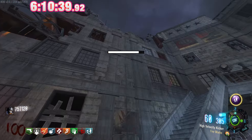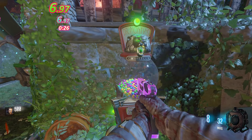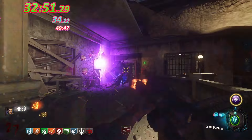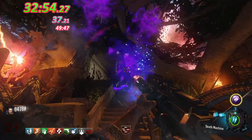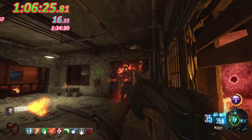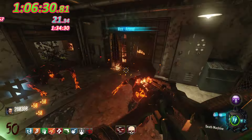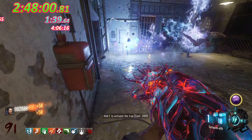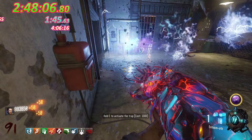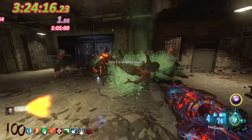Moving on to one of the hardest maps in Zombies history — Revelations. It's so hard that it literally gives you the Apothiconservant, the Thundergun, the Ragnarok, and Little Arnies. It's so difficult you can take out a Margwa with three shots of the Thundergun, and they made it so you can Pack-a-Punch the Apothiconservant. Round 50 in 1 hour 6 minutes 30 seconds. The high rounds are so difficult — you literally have to use the Ragnarok as an Apothiconservant. We hit round 100 in 3 hours 24 minutes 16 seconds.